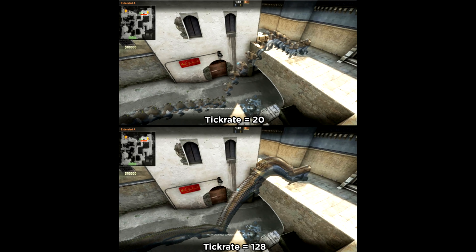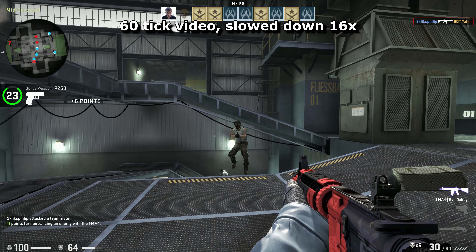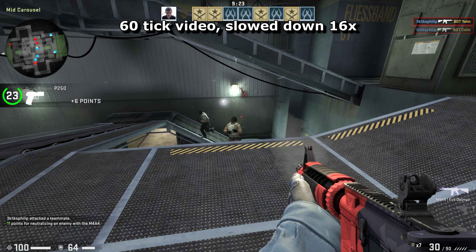Tick rate is how many times a second action in Counter-Strike is updated. You can think of it as a video file, where each frame updates where you're stood, where you're looking, whether you're firing a bullet, and whether those bullets are hitting other people. All that kind of stuff.